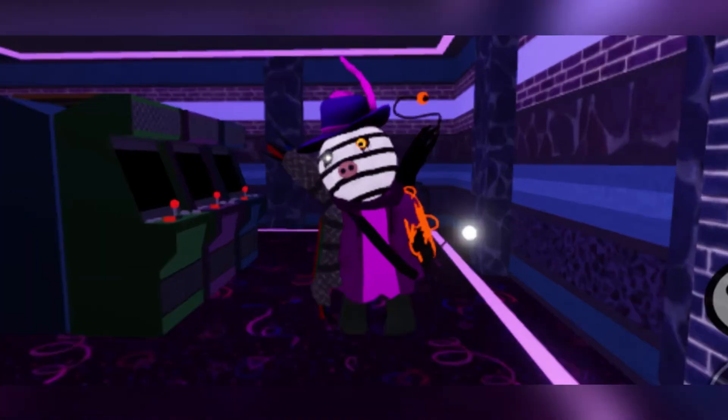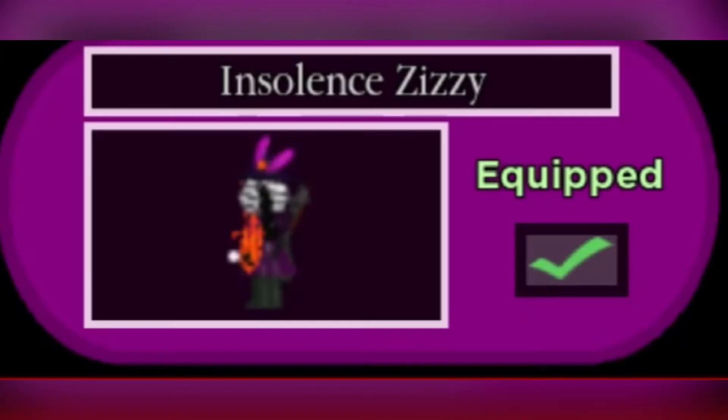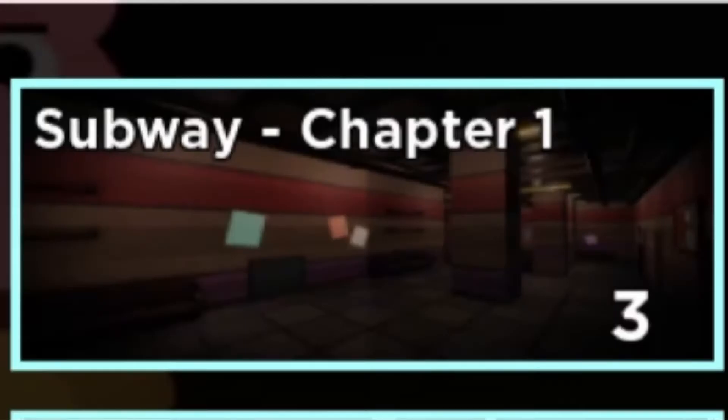The new Piggy: The Lost Book update has finally come out. Insolence Zizzy is the new skin, and this is how to get it. Unfortunately, I couldn't make a video on this in time — I just did it in my own time. You have to start on Chapter 1, and this is how.